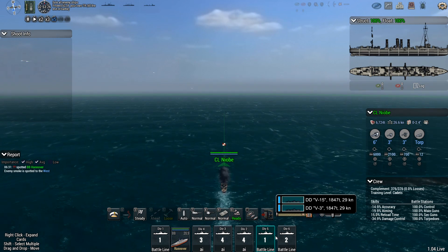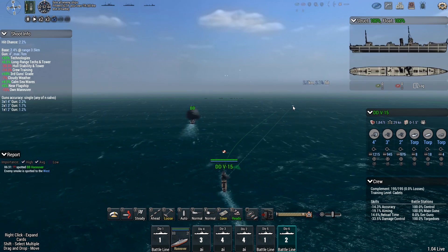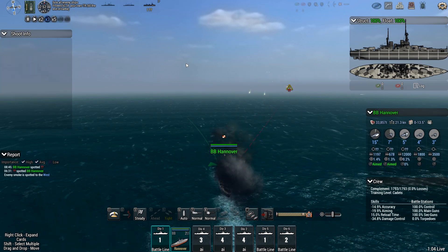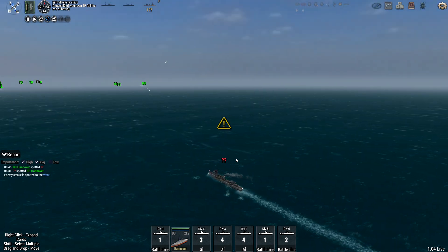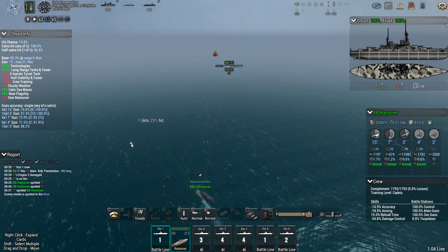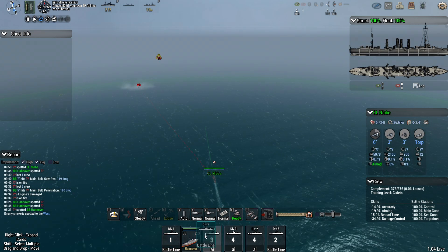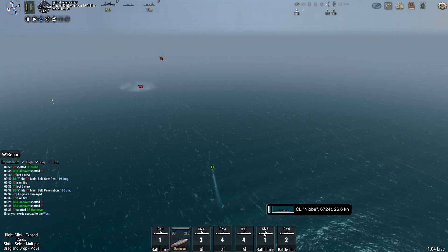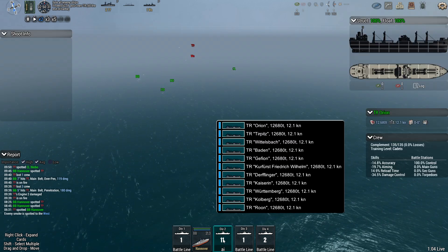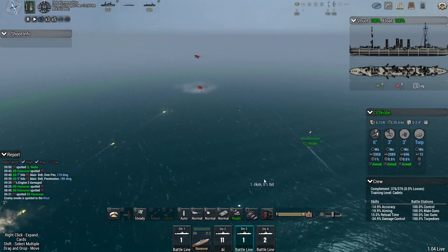We've been spotted. There's two heavy cruisers there — nice. I can drag the ship cards on top of each other to shift groups around — that's probably the easiest way. But if I want to rearrange the order within a group, I don't think that's possible. First thing spotted is a destroyer, then the heavy cruisers.